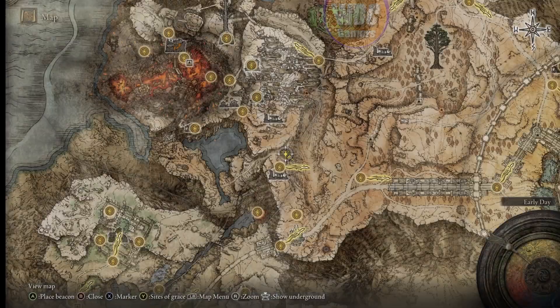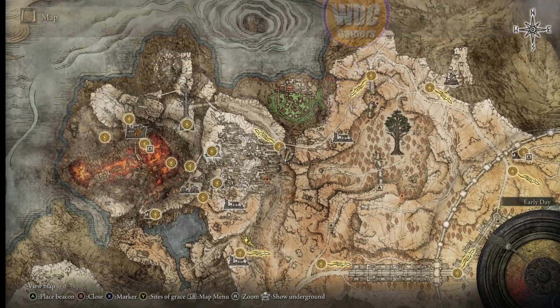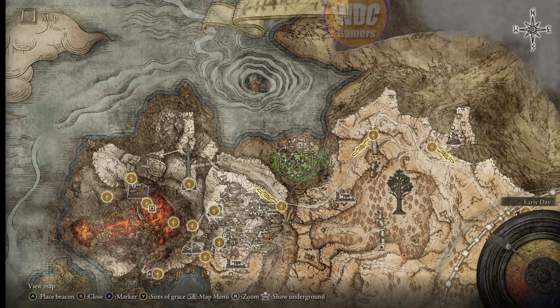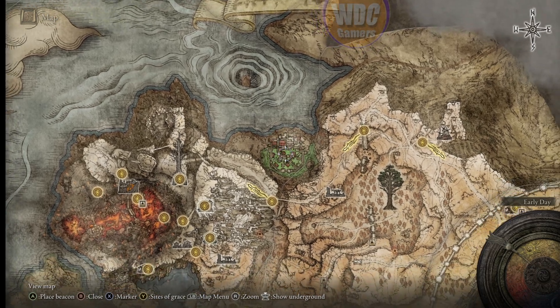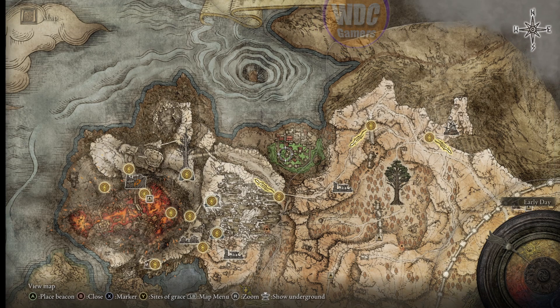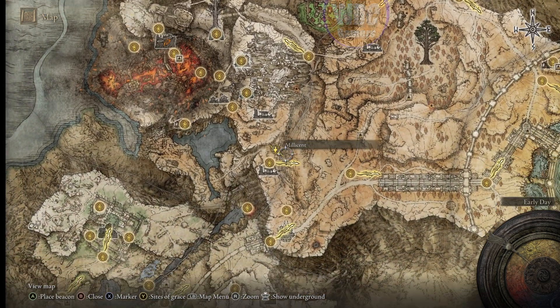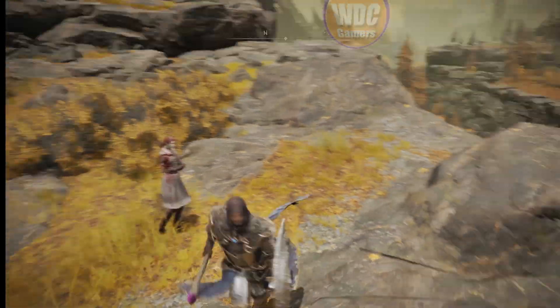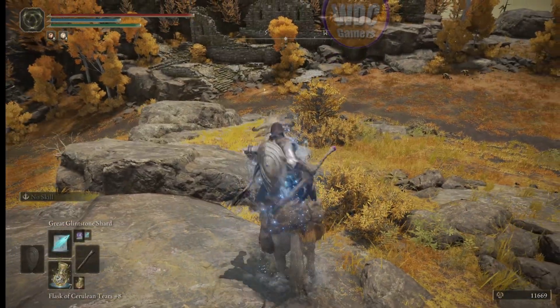Let's look at the map. We could go up this canyon into this castle area and get her prosthetic arm. There's a lot to do here — I'll skip the rest and just go get her arm and come back later. We'll pick up a couple of graces on the way. Let's mount up.